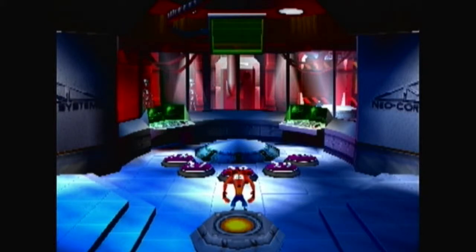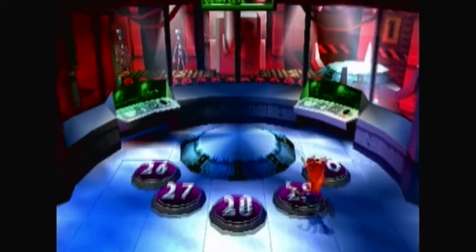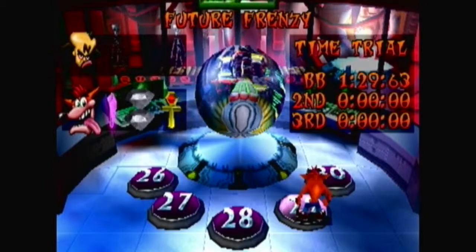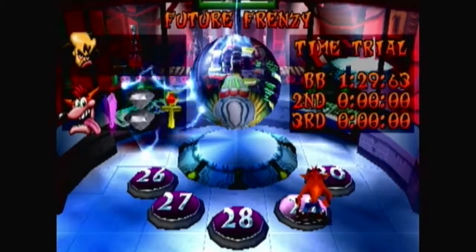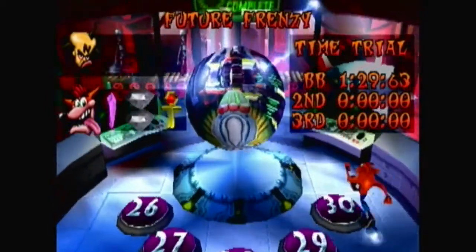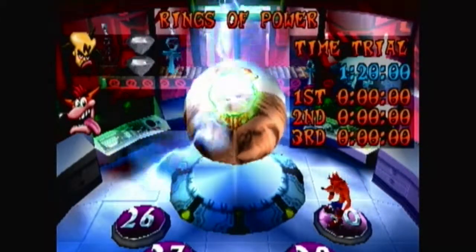Hello fellow YouTubers, and welcome back to Crash Bandicoot Warped. In the last episode, we went through level 29, which was secretly level 19, and we got both gems, since it brought us into a special secret entrance where we got the first gem and a bunch of boxes that allowed us to get the second gem. And on this episode, we're heading through the final level of Warp Area 6, and this is actually one of my favorite levels in the game: Rings of Power.